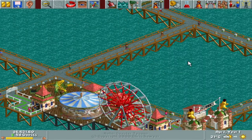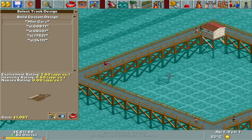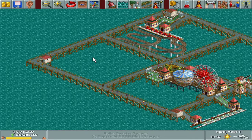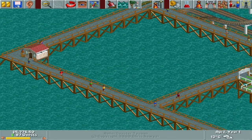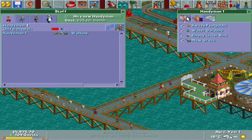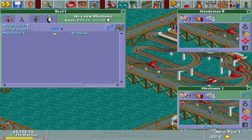I wanted to put a car ride in there but it ended up in the weirdest place, so I think I'll build it back over here instead - far away, but it's starting to look like a park at least. Now the question is: should I make another food court in the opposite corner or build a roller coaster first? Let's do a food court first, around the outside so I can fit a roller coaster on the inside. Now we have two food court areas. I also need to hire some handymen and mechanics - I'll do that now.